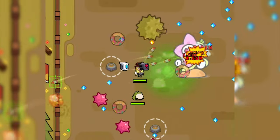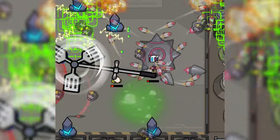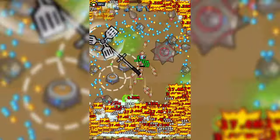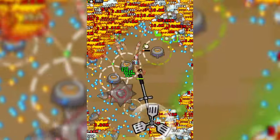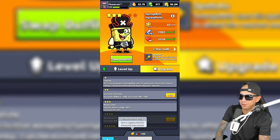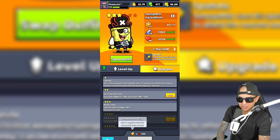SpongeBob is a very unique survivor who uses a spatula to attack nearby enemies. It's a medium-range melee weapon that you can essentially point in one direction to inflict damage. So far it's not great in places like Ender's Echo, but it can be useful in vertical chapters or if you constantly spin around to deal damage in a circle. SpongeBob requires Underwater Ruby instead of hero shards to upgrade him, and there has only been one event to get this survivor, although there will be one in the near future.